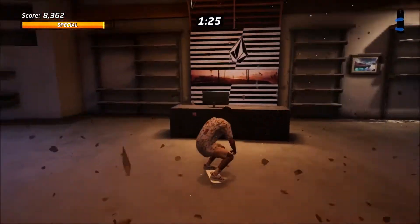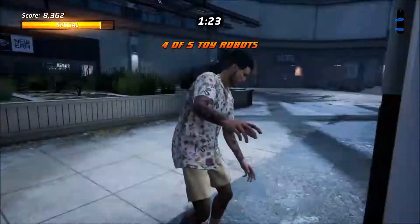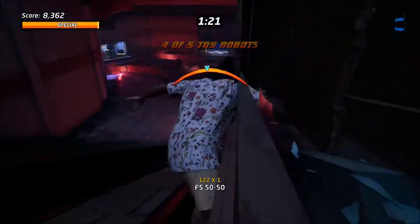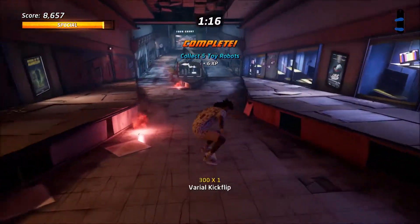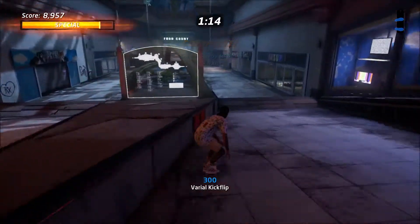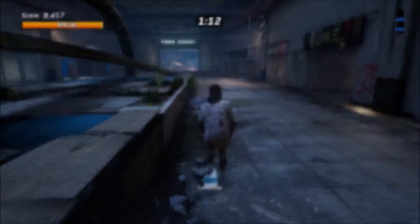Once you've landed, you want to turn around and smash these panes of glass right here and you'll be able to see the robot inside of the store. And finally, the fifth one is just a little bit further down on top of this little ledge here that can be easily missed if you're going too fast and focusing on tricks and not paying attention.